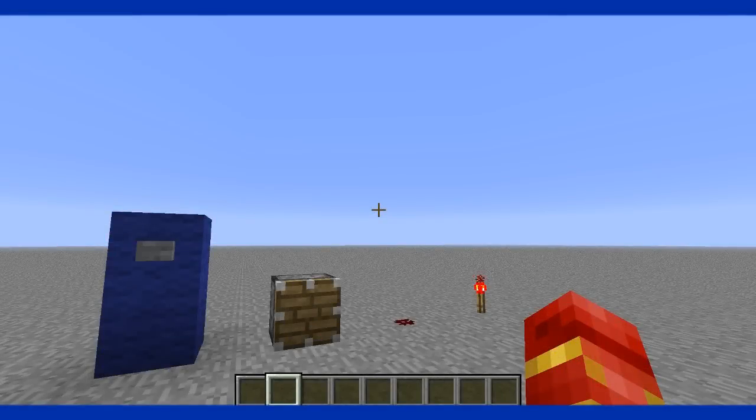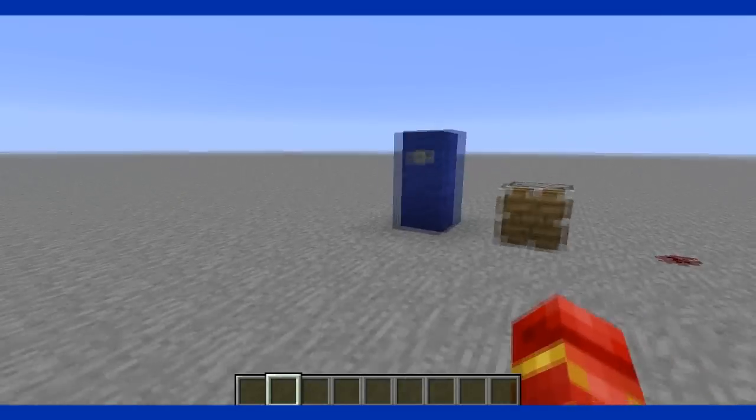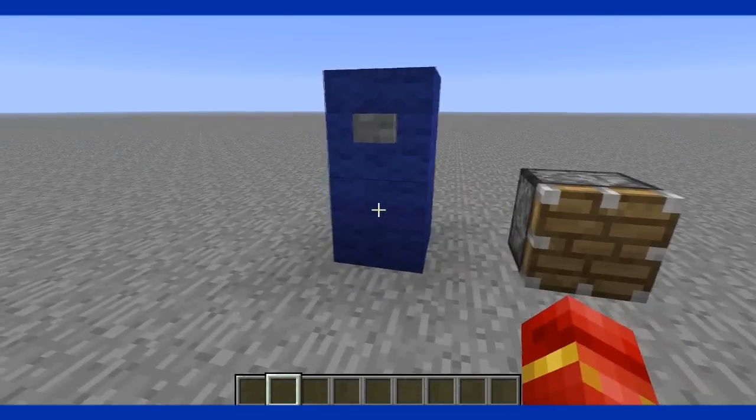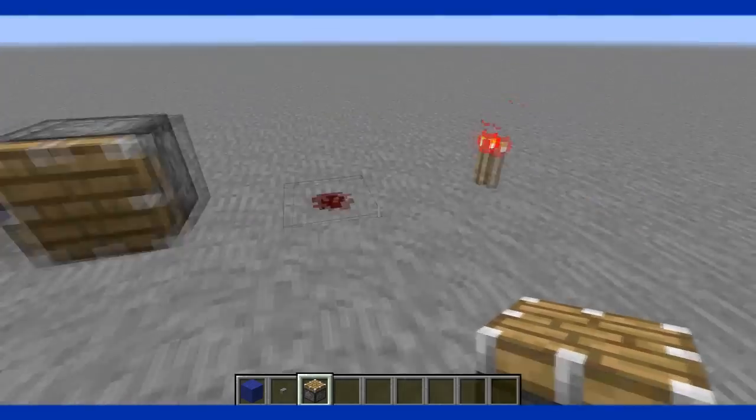Hello guys, welcome to this tutorial. Today I'm going to show you how to make a T flip-flop. For this you will need a block, a button, a piston (just a normal piston), redstone, and a redstone torch.